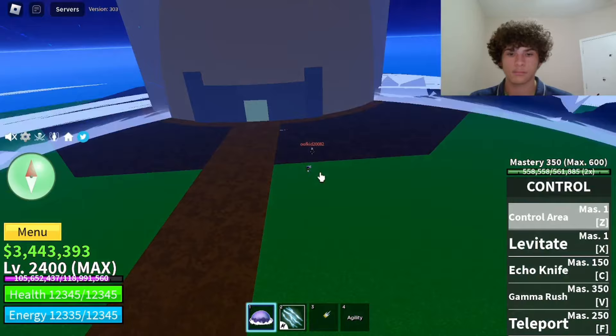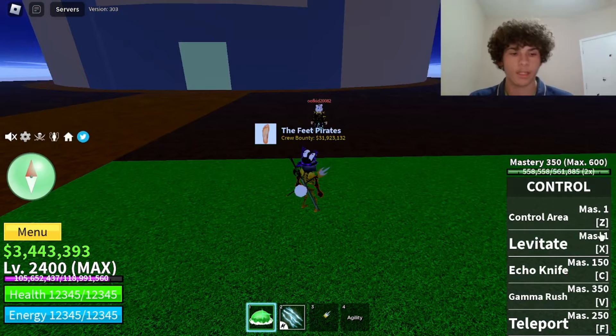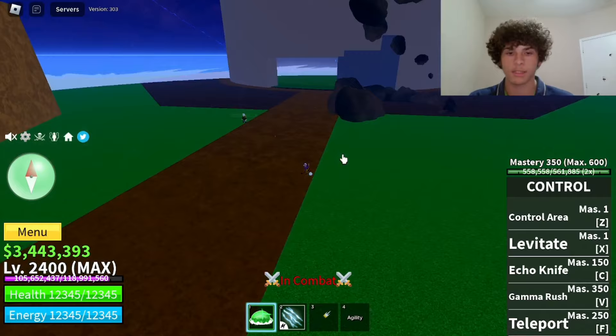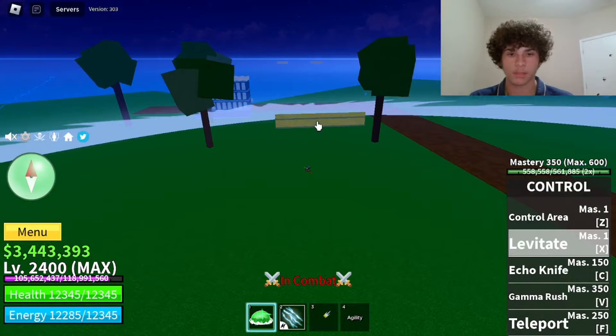The second ability on Control is called Levitate — mastery required on that is only one. You can pick up objects; hold the move down so it levitates, then let go and point it at someone and it'll launch at them — that did 2617 damage. You can also pick up buildings, pick up a house, and throw it at people.